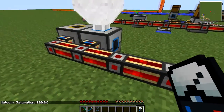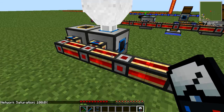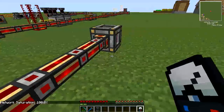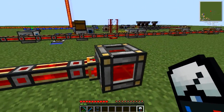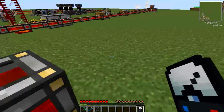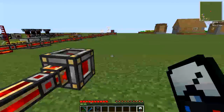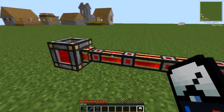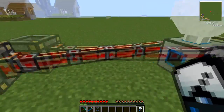What you should be aiming for is to keep your network saturation hovering between 80 and 95%. An easy way around this is to fill up quite a few redstone energy cells and then switch off the engines when they're full. They won't overfeed the machines — they'll just feed power in as it's needed.